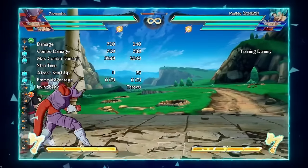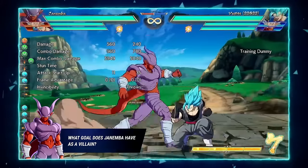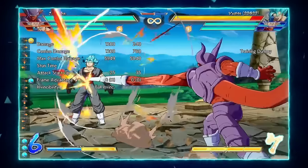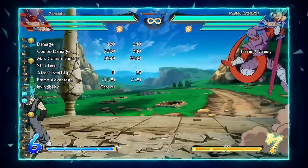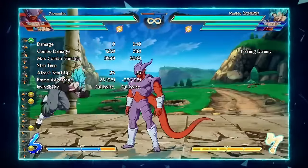He mixes very well with assists — it's very hard to see this character when he does mix-ups. His grab has an extremely far range. It was sped up last patch to 24 frames and now there's actually a reason to use it.